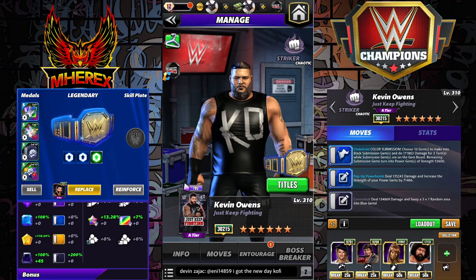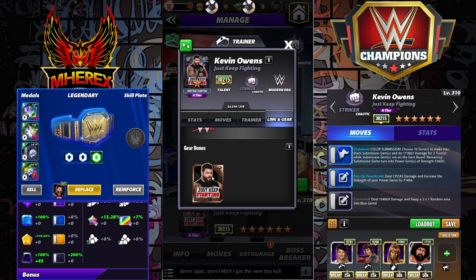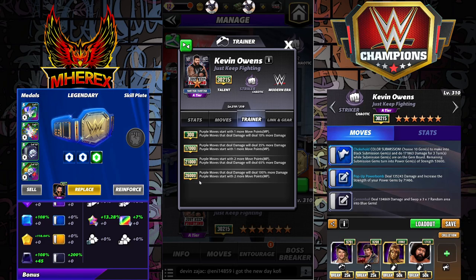KO. He is a modern era striker. He's chaotic. He has the raw link - any color move starts with one more move point. He's modern era, gems do 5% more damage. Standard link, Just Keep Fighting. He's a trainer at 26,000, which is 6 star. Purple moves that deal damage will deal 100% more damage, and purple moves start with 2 more MP. Those triple purple guys with decent move damage - this would be quite good for. Maybe somebody like Brett, the triple 6 star build for Tech Brett.